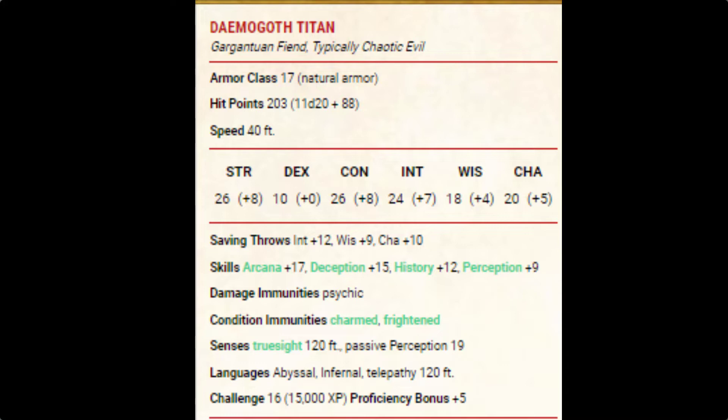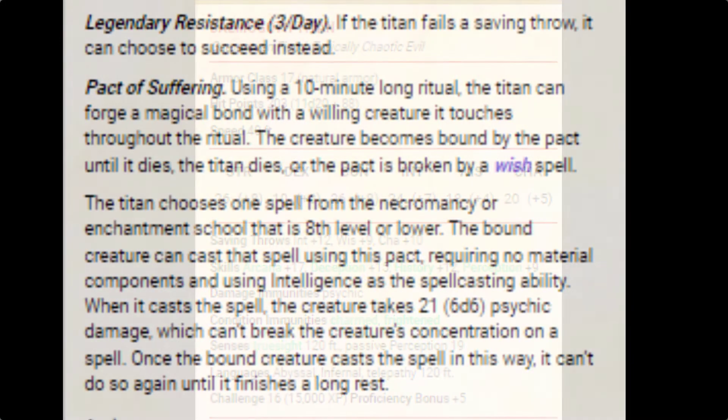It is immune to psychic damage and is immune to the charmed and frightened conditions. It keeps its truesight out to 120 feet and a passive perception of 19. It speaks Abyssal, Infernal, and has telepathy out to 120 feet. It has a challenge rating 16 with a proficiency bonus of plus 5. It is advanced to a legendary creature, gaining legendary resistances three times a day.